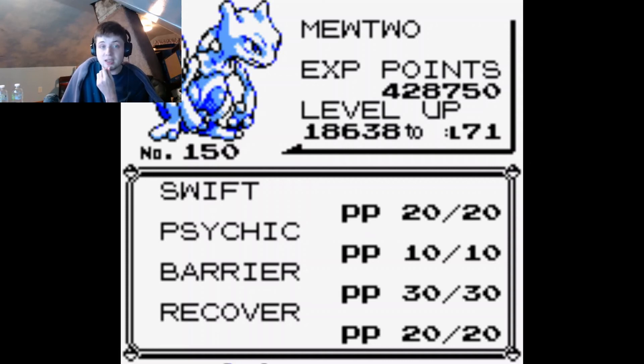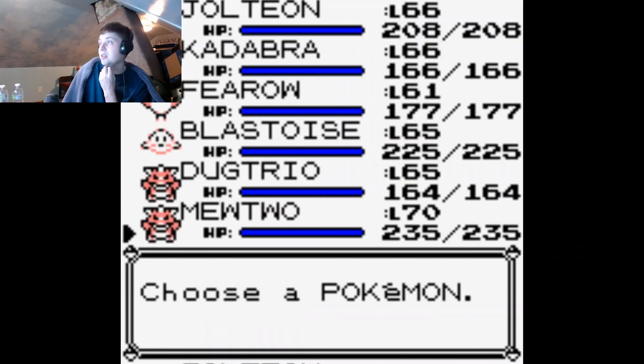Especially that Psychic. In later generations, like if we were to transfer this Mewtwo over to Gen 2, the STAB effect plus his special stat plus his power, plus Psychic's 90 base power, is just ridiculous.